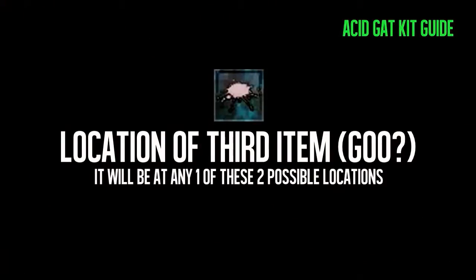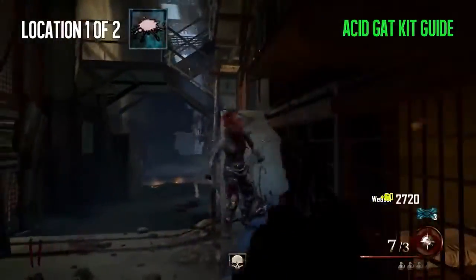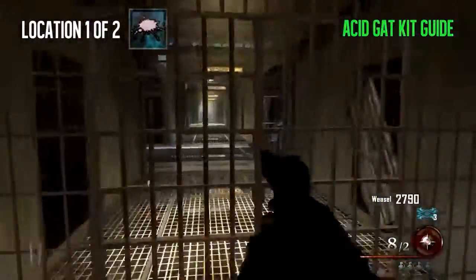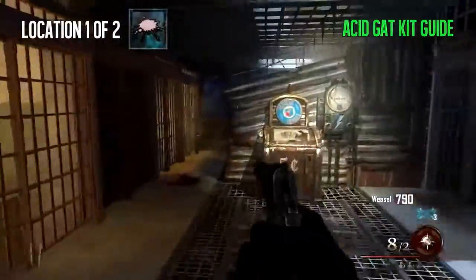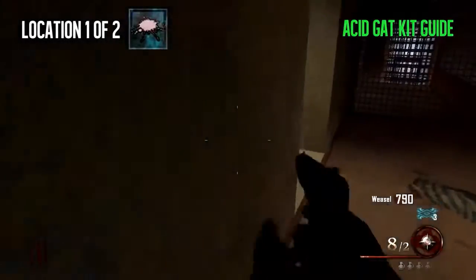Now for the third item, which is a vial of goo, you have to work your way to the third floor. Go up here. There's another way to do it through the cafeteria — you can get to the infirmary like that — but I use this way.